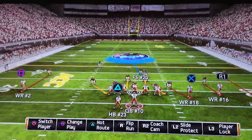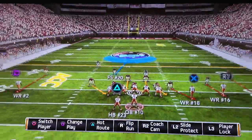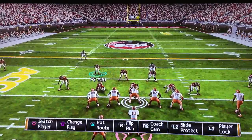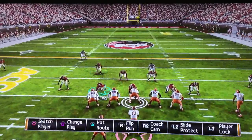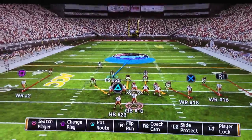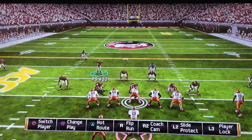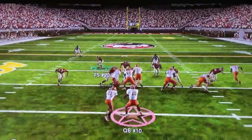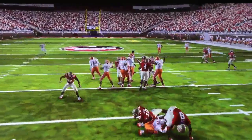With the linebackers at normal depth, the quarterback will probably keep this. They're reading the defense, and what you want to do is read the quarterback — you don't want to just play dive, you want to read the quarterback. When you read the quarterback right there, it's stopped.